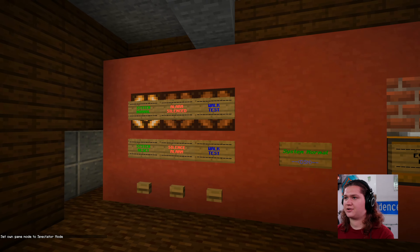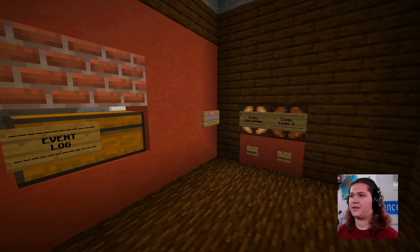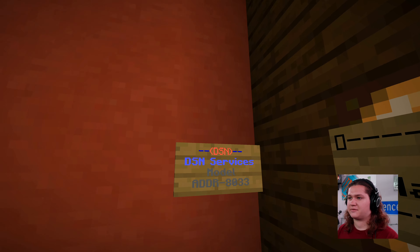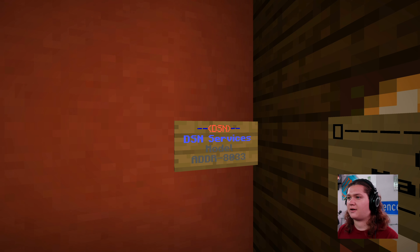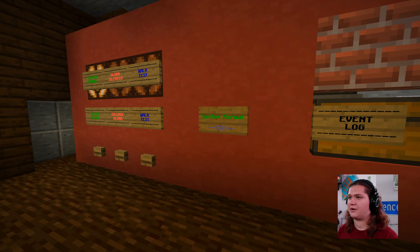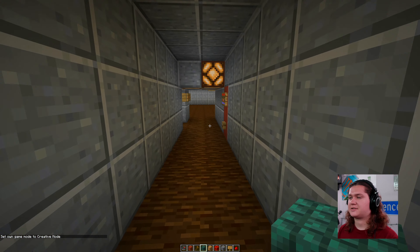This is the addressable fire alarm system that Tyler actually built for me and then I rebranded because he allowed me to - the DSN services model ADDR8033. It no longer works under the new Minecraft. Here are the stairs that lead down to the room we were just in.